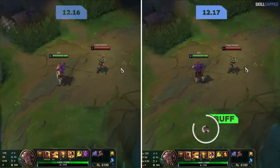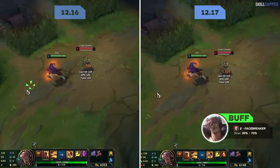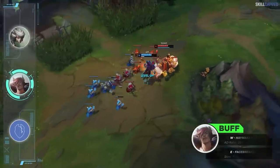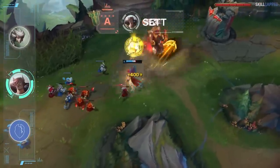Sett is next in line with his W AD ratio going from 20 to 25 percent bonus AD. E slow is buffed as well, going from 50 to 70 percent. Sett has been hovering around an A tier standing the past while, and even with these buffs we don't see that changing.